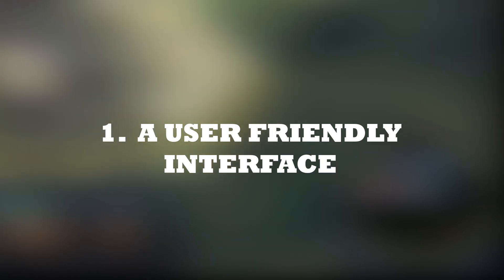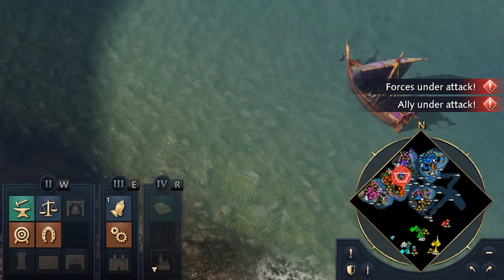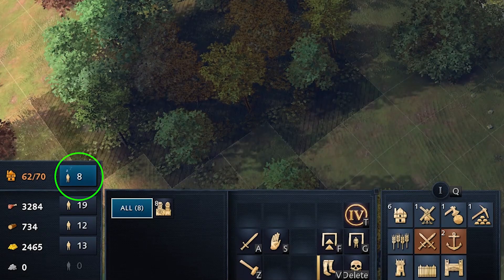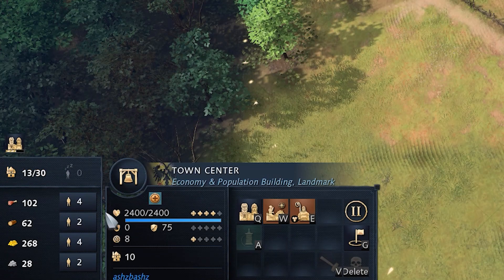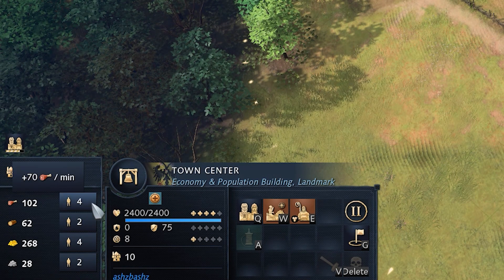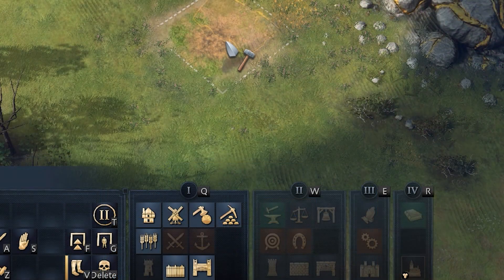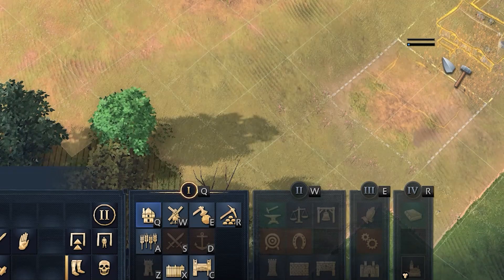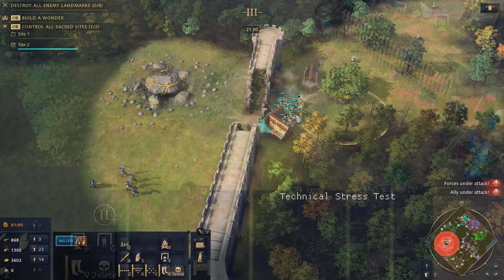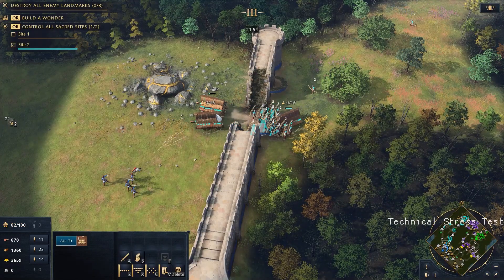They have completely changed the look and feel of the UI and have incorporated multiple quality of life features such as a notification for when your allies are attacked, a counter for idle villagers, a count of villagers on each resource, and a resource gathering rate which can be viewed by hovering over the resource. There are also different panels showing the buildings available each Age. These features make life much easier for casual players and reduce the skill gap that existed in previous installments.